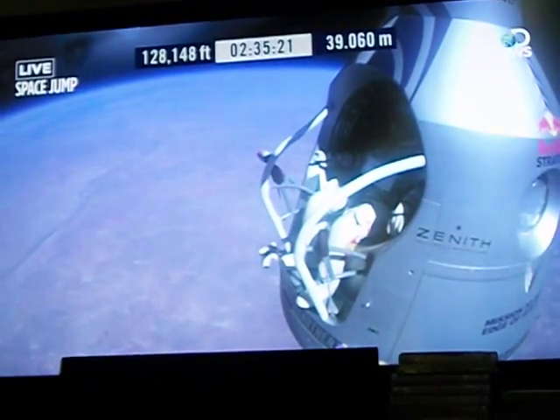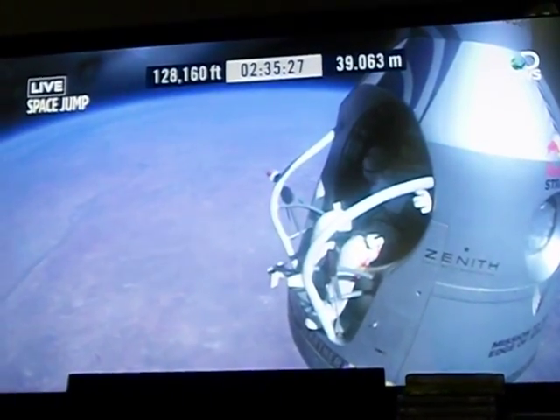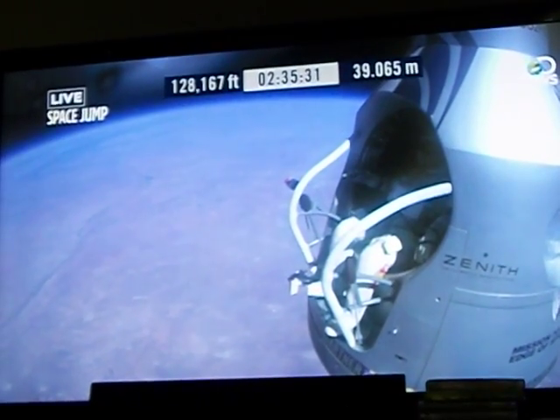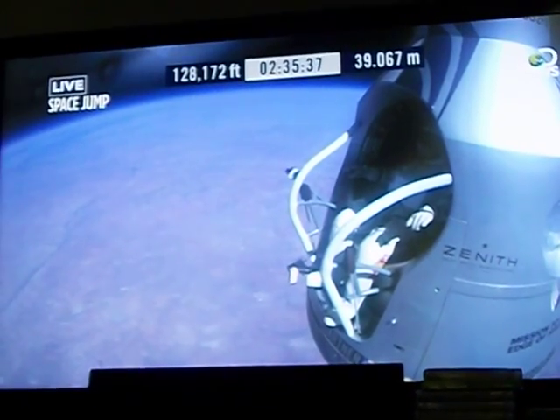Roger. Okay. Chest pack face plate heat is on. Maintenance is on and you got a red light. I still have it on. Okay, here we go. Item 34: disconnect chest pack umbilical.